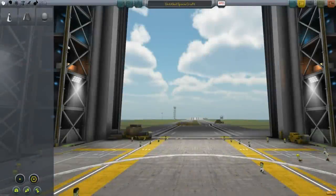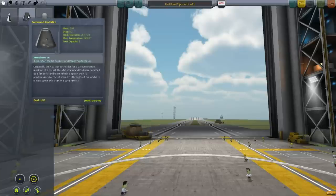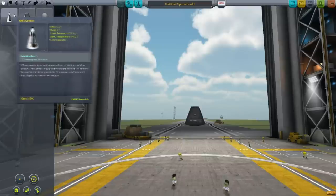Hello, it's Scott Manley here with part 6 of my guide to Kerbal Space Program, and we are now going to learn how to build big rockets — rockets big enough to go to the moon or other planets.